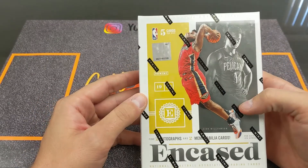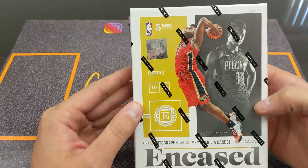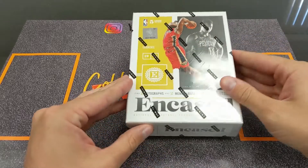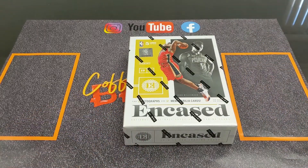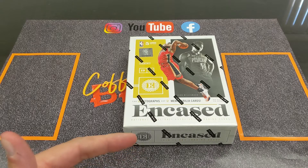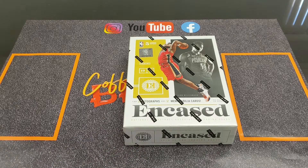There are five cards in the box — we're looking for two autographs, two memorabilia, and you're guaranteed to get a graded card. We've watched a bunch of videos on these boxes and I don't think I've ever seen a PSA 10 pulled. I've seen a lot of nines, 9.5, even 8.5. I think eight is the lowest you can get.